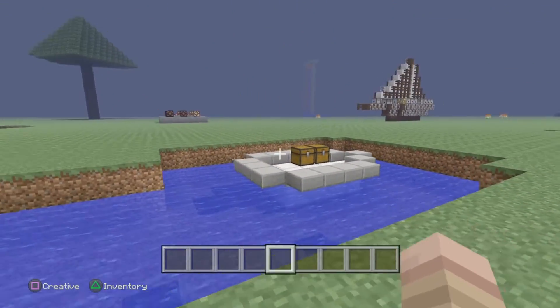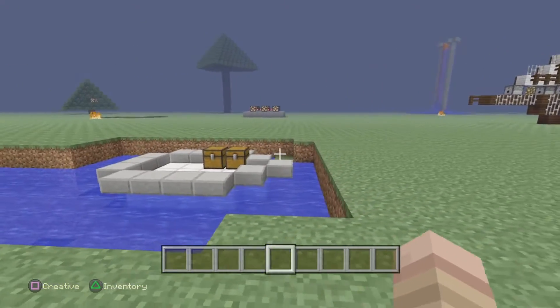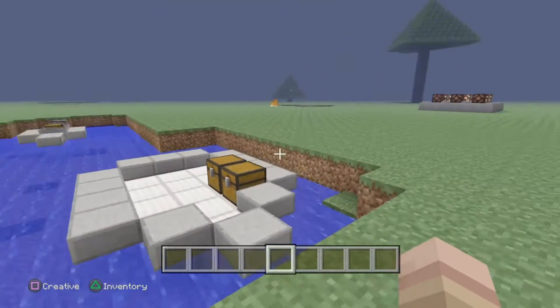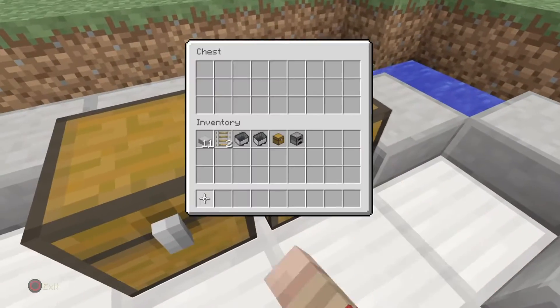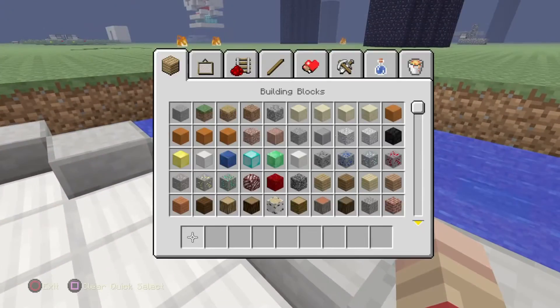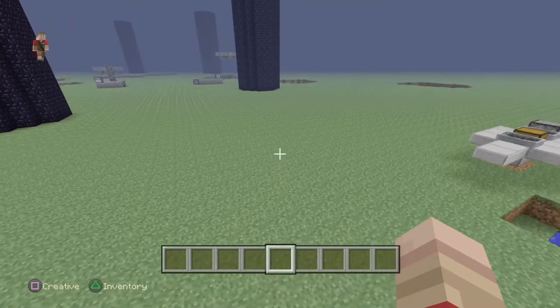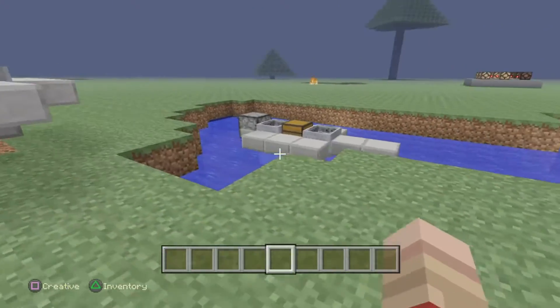You guys probably wonder how the heck did you get both those chests next to each other? It's just a trapped chest — this one's a trapped chest, as you can see by the little red thing right there, and this one's just a regular chest next to it.